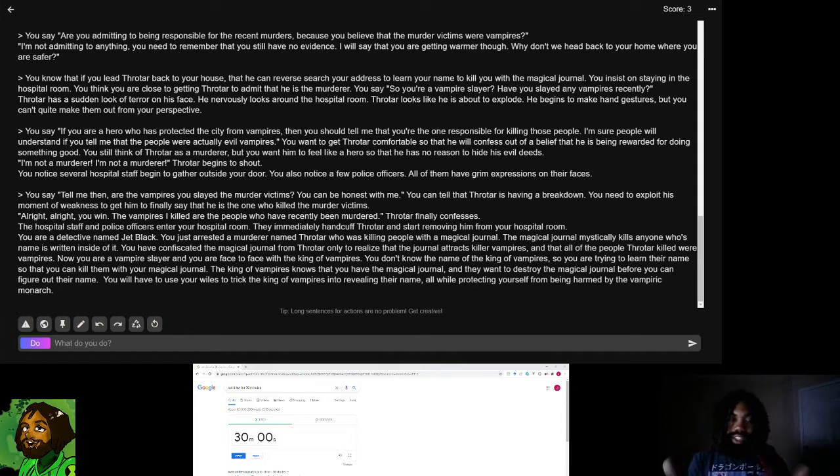But throughout the AI Dungeon 2 adventure, the AI came up with this really interesting idea where the murderer is actually a vampire slayer, using the journal to kill vampires. One of the fans reached out and said I should do a sequel where I keep playing as the detective, but now I've learned the murderer was right — he actually is killing vampires — and I've become the new vampire slayer with the journal.